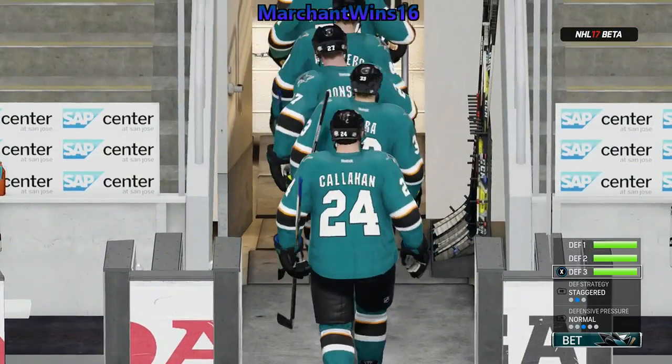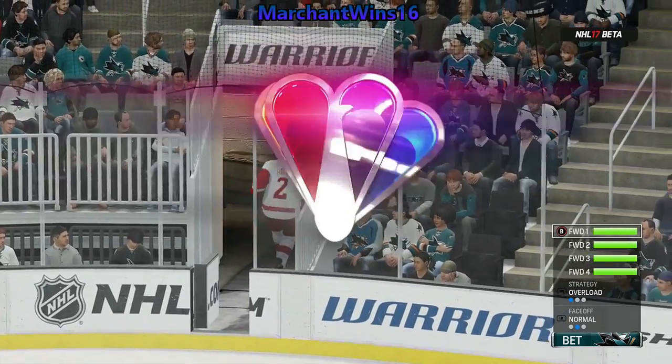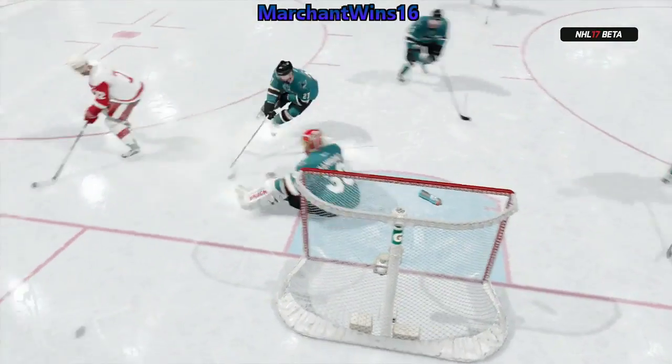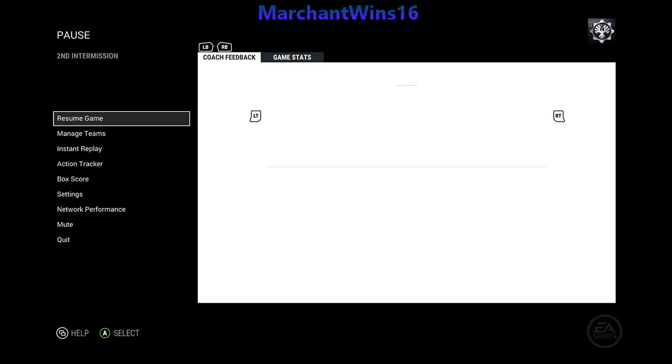The second period has been played, and we now look forward to the third. A look at the shots on goal through two periods: 17 for San Jose and eight for the Red Wings. Which one of our new players has the hardest shot? We'll answer all of those questions at our skills competition. For tickets to one of the most exciting competitions this season, check our website out or call us here at the stadium.